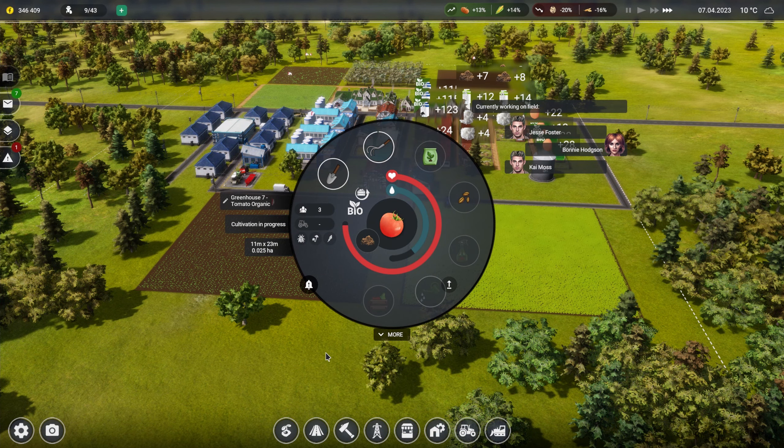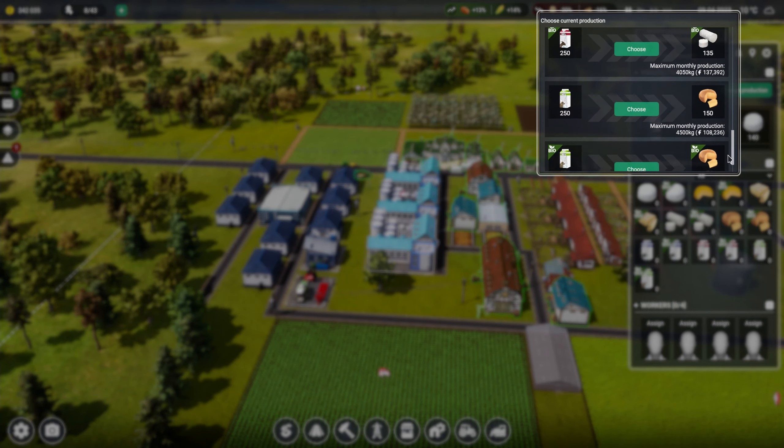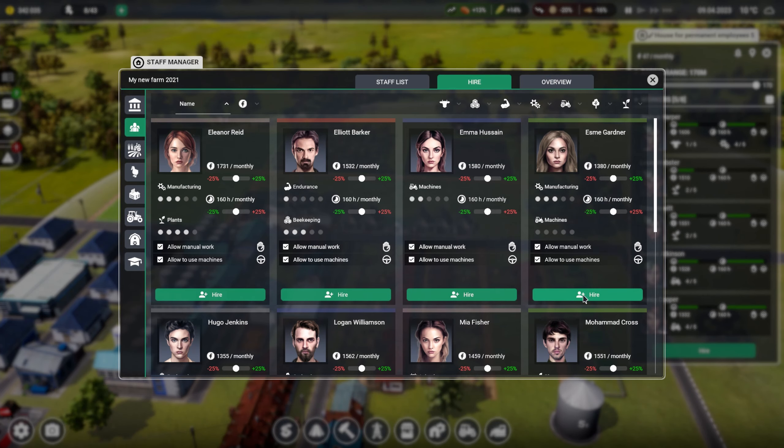What's happening with our little greenhouse? Cultivation in progress - I'm guessing these are the manual workers in the seasonal bits. We've got six - happy days! We're still getting corn and still have plenty of everything. Let's get the bio sheep stuff done - I want bio sheep, organic smoke, organic cheese. Then I need some more workers: manufacturing ones. One at 1,731 is a bit expensive - 1,380 is fantastic, you're hired.